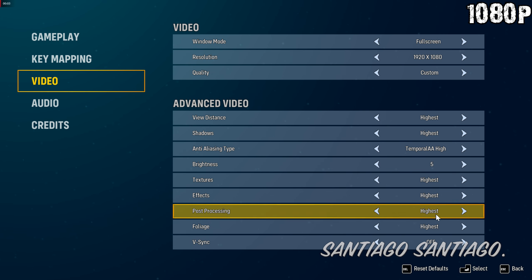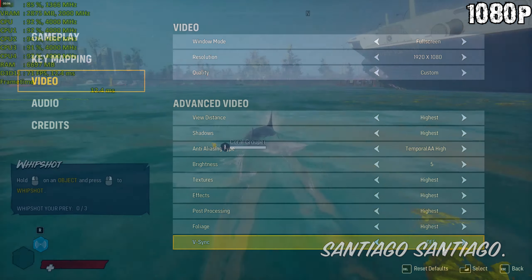Hello everyone, I'm Santiago and today I'm going to be testing Man-Eater. This is an Unreal Engine 4 game and as such, the options menu will look very familiar if you play many Unreal Engine 4 games.